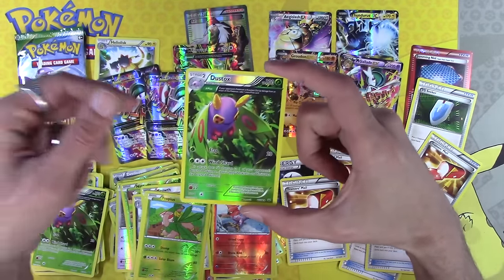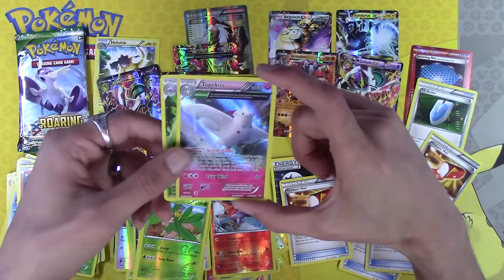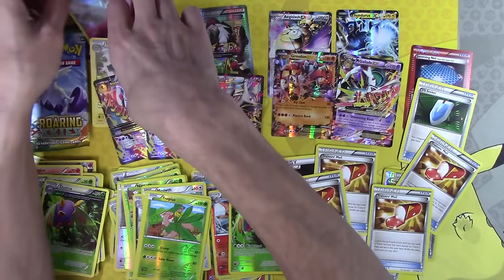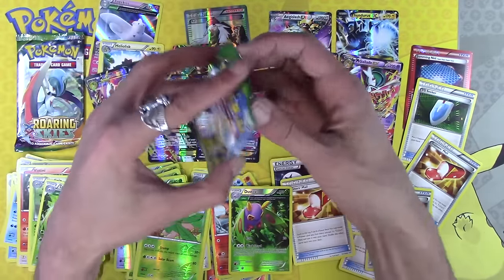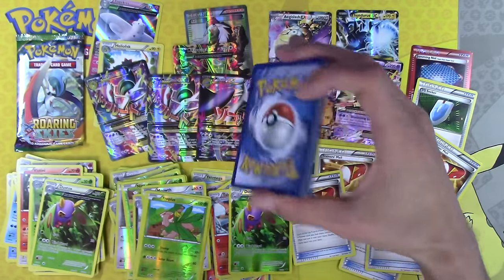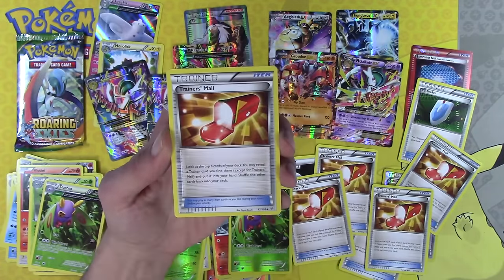Dustox, holo rare, reverse holo — wait, this is actually a holo rare. I messed up before, whatever. And Togekiss — that counts as a second holo rare. One more pack after this. I'm oddly happy, even though that could have been... okay, I won't point it out.